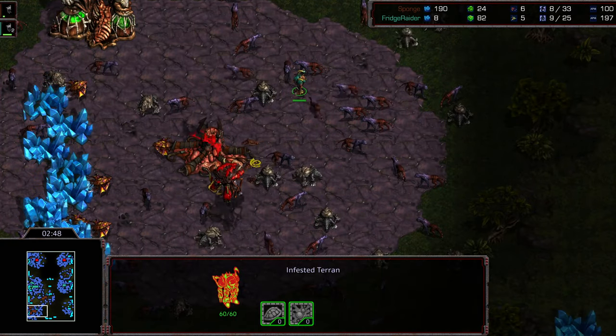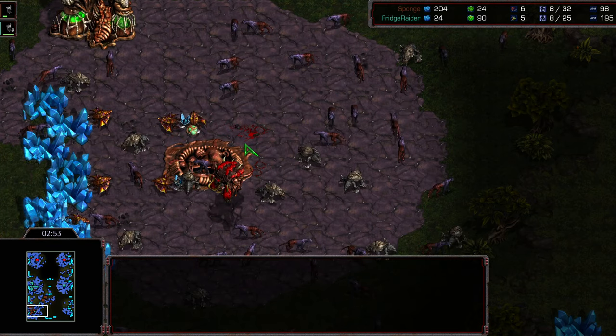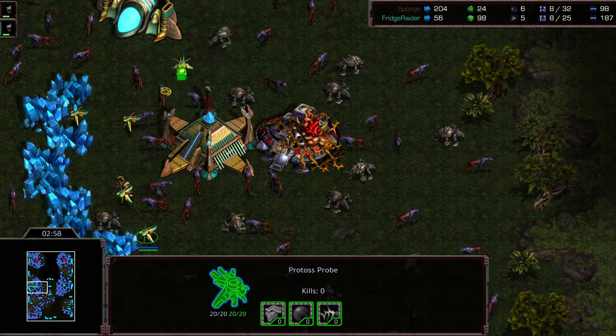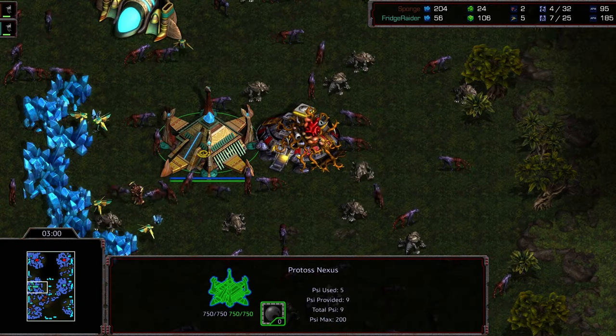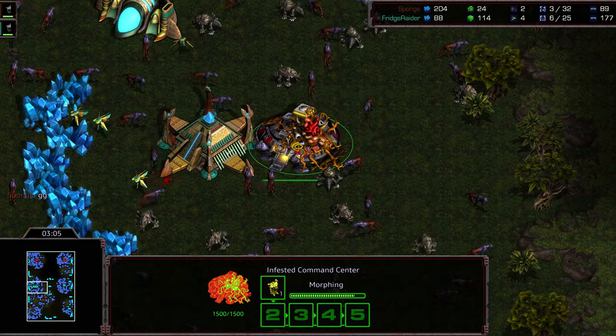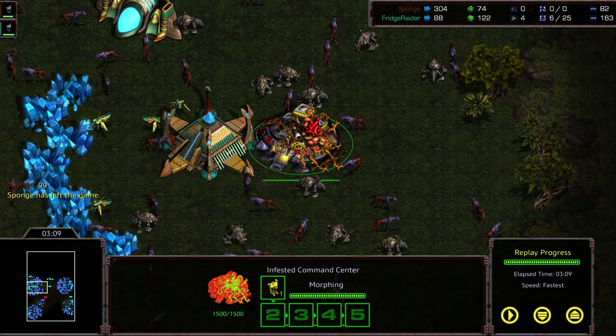This is going to be a real slaughter. Refrigerator not even bothering — that's going to be GG. Managed to land an Infested Terran there. There's one last Infested Terran to maybe kill all the remaining Probes and trigger a draw. All Refrigerator has to do is keep it spread and that is going to be game. Sponge calling GG — pretty rapid one. Refrigerator's got the meta figured out: just get your gas up and launch the Infested Terran. I liked some ideas Sponge had, but it didn't end up paying out. Quick match — hope you guys enjoyed it. Thanks for listening.